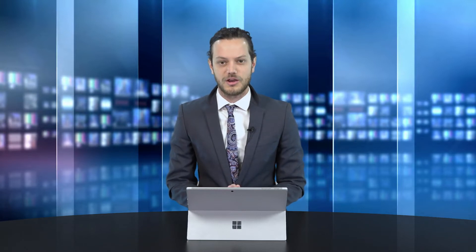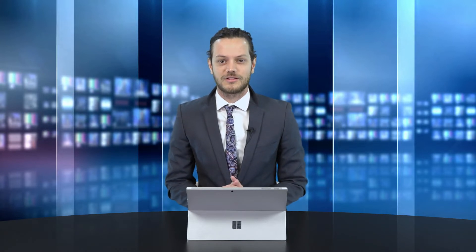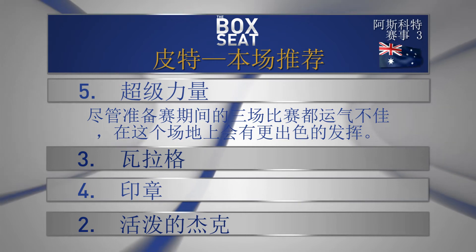So it goes on top for me from the three, Valago, who really is doing some very special things at the moment — almost running its own race by flopping out the tail, going around the whole field wide, circling them, and then kicking away before the turn. The horse does have its own quirks, but if it can continue at this rate it will be winning this race, or going very close. Third pick is the four, Sigil. You couldn't have this horse anywhere else but to finish second or third, and it's doing that very consistently so far this prep. Gets blinkers on for something a little bit different and gate two is probably favourable. Fourth pick is the two, Peppy Jack. Didn't get too much joy last start. I'd really like to see this horse ridden to the lead. In race three — five on top for me, Supreme Force, from three Valago, four Sigil, and two Peppy Jack.